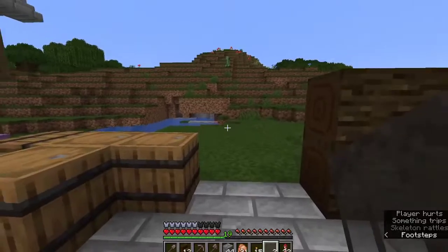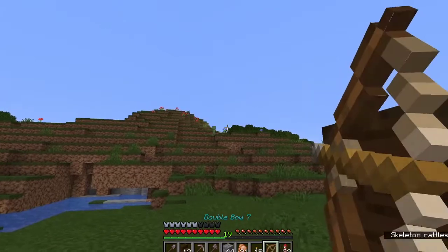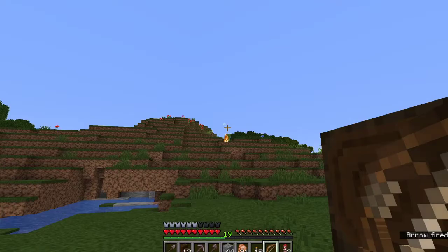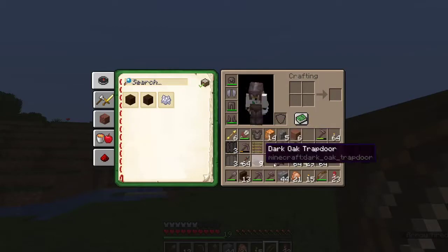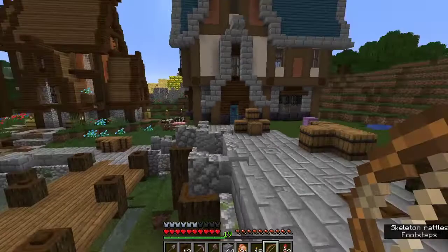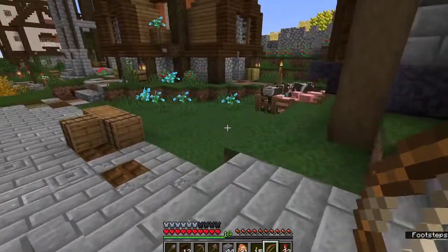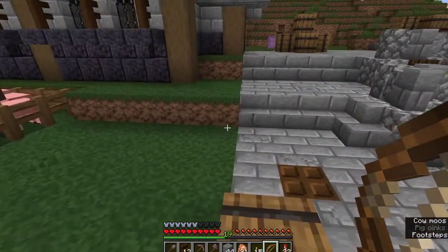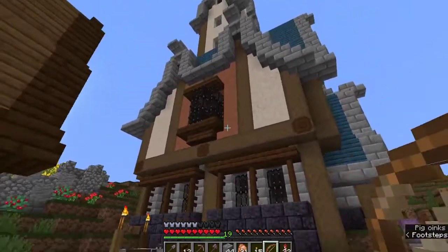The build needs a lot of detailing still, which is good because it means we've got something to do this episode. I've actually got some spectral arrows, which I seem to be using at the moment. We've got this large sort of townhouse here, and I'm thinking this will be the sort of animal farm. So we're going to connect all this up a little bit, but we've got a lot of detailing yet to do on this build.